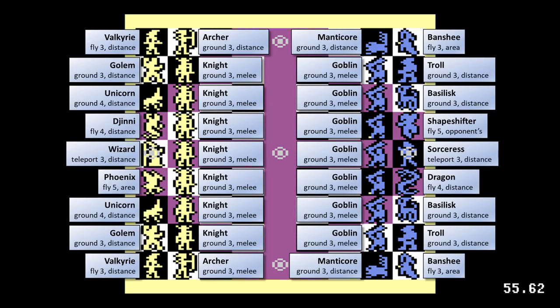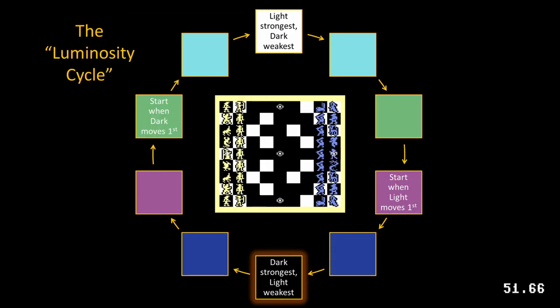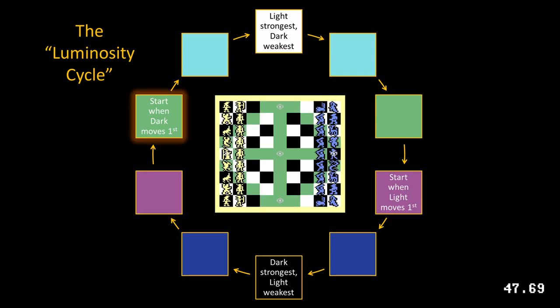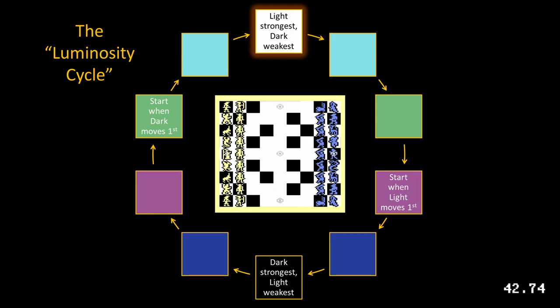Players take turns moving pieces. The board has light and dark luminance squares. Using the Commodore's somewhat limited color palette, there are 31 other squares that cycle between the light and dark extremes. Every unit is strengthened or weakened up to 50% in proportion to how closely their square matches their luminance.